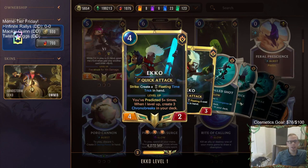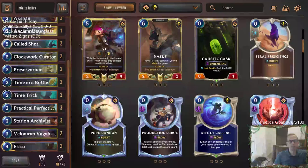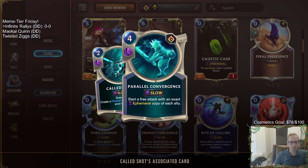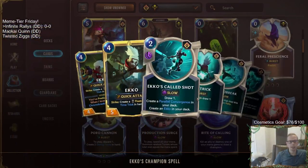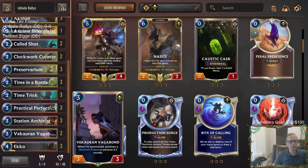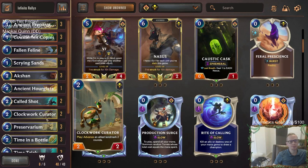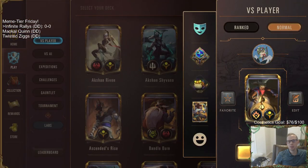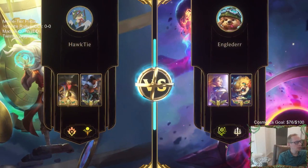Since we're predicting a lot, we get leveled-up Echo and draw lots of cards. We draw and play Echoes, then find Chrono Breaks to rally with. Also, Called Shot finds more Echoes for the champion spell, creating Parallel Convergences, which give us free attacks. That's how we get our infinite rallies — a whole lot of Echoes and Echo champion spells which are Called Shots, generating Parallel Convergences while drawing everything for zero mana. That's the goal of the deck. We're playing five games in normal mode.